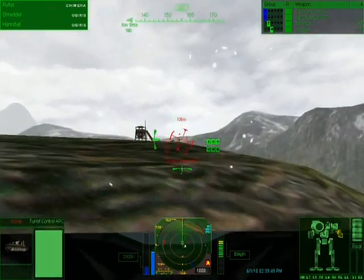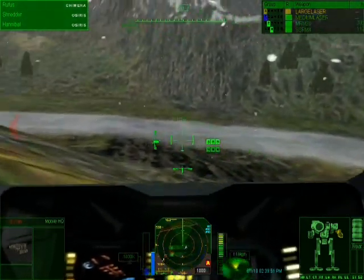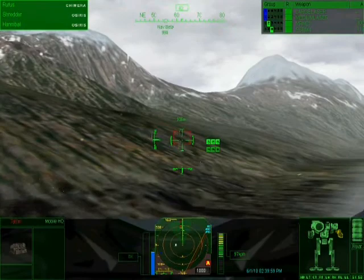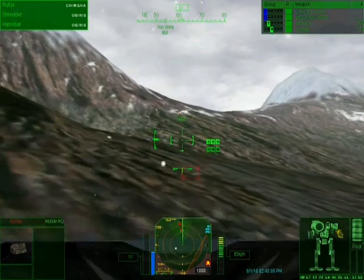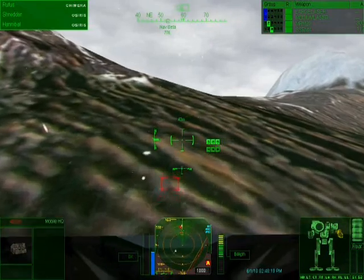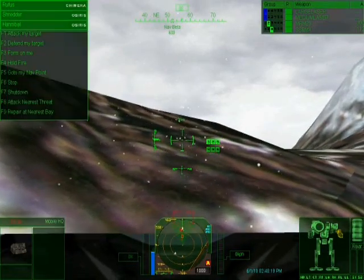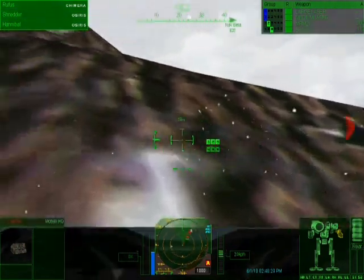I'm just going to destroy this thingy — turret control. There's another neat thing that this game adds on top of the previous games. Much like in Mech Commander, you can take out control towers and power generators, and that will render certain defenses like turrets and gates useless. Which is a really cool feature. And where the heck is my lance? I'm going to go ahead and tell them to form up.